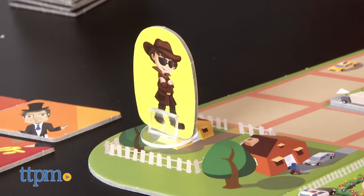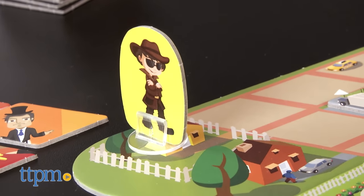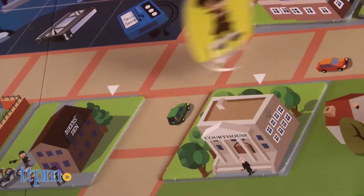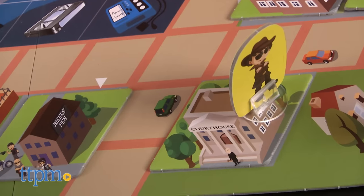On your turn, draw a Wii Phone tile and follow the instructions, then move five spaces on the board unless otherwise instructed. The Wii Phone tiles look like little smartphones with text messages on them.